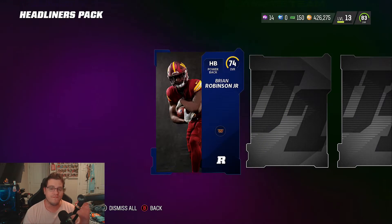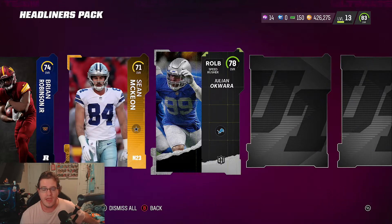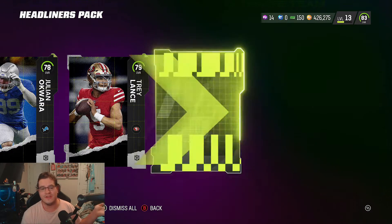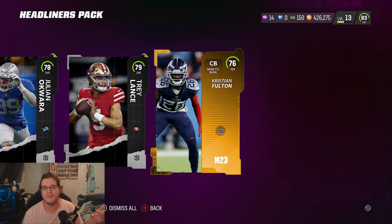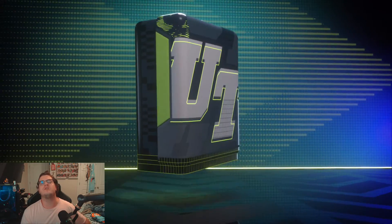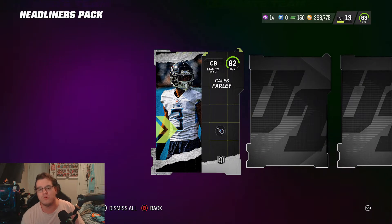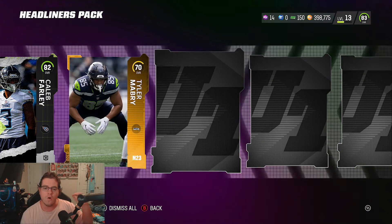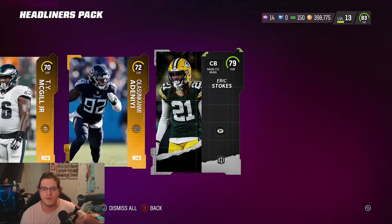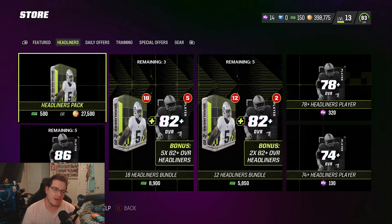We're going to pull a limited time player this year — that is the goal before the end of the year. I don't want golden ticket season to be our only limited pull. First Headliners card is not going to be the limited — 79 overall Trey Lance, and that's Christian Fulton. This puts us right under 400,000 coins, so this is the final pack. 82 overall Caleb Farley, then gold cards, and our Headliners player: Eric Stokes. Not what we really wanted, but we got some good elites out of there.